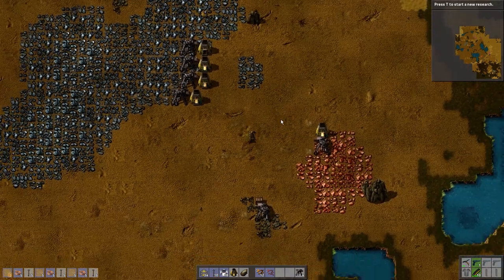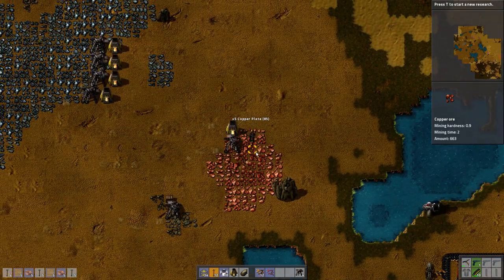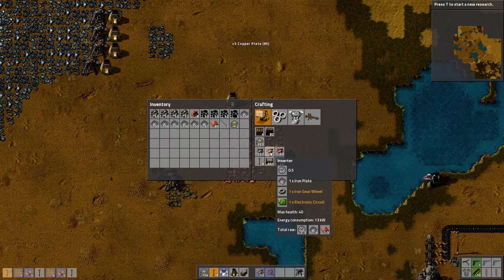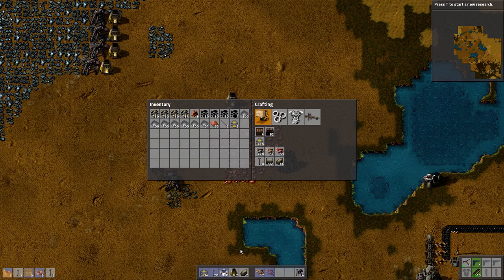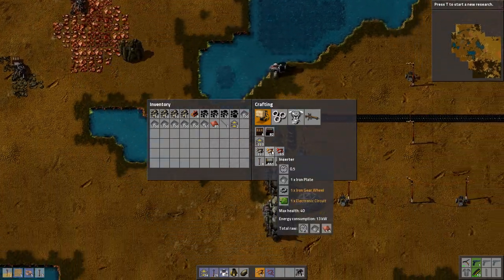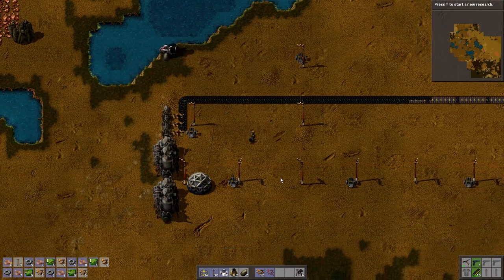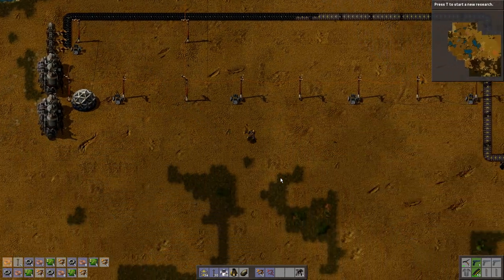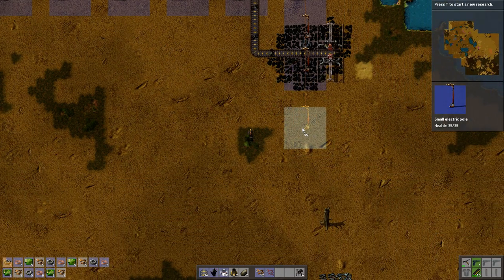Six hundred iron plates — that will just do. I guess copper is actually the bottleneck now. It's interesting. So we need about 20 more of those. You're going to be making inserters a lot, so we're going to automate that immediately.